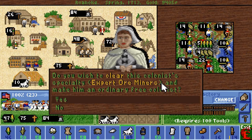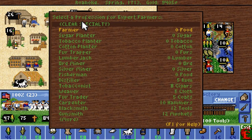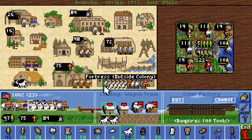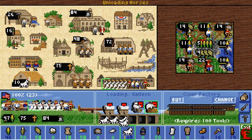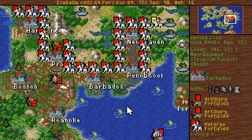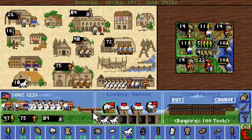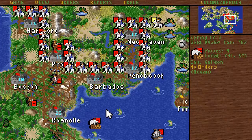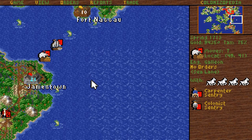I forgot to clear specialty. Clear specialty — I'm gonna do that with you too, farmer. I'd like to ship the galleon back. Just give the horses — there we go. The galleon is empty and can go back to Europe to pick up more goods. You can just stay there with the horse cargoes. Even more horses inbound.